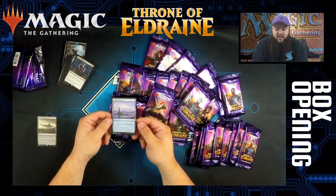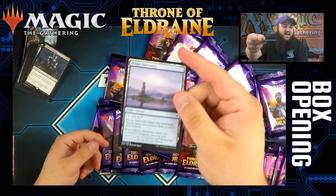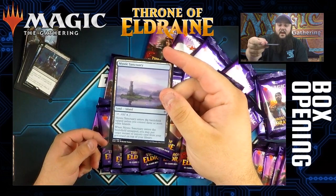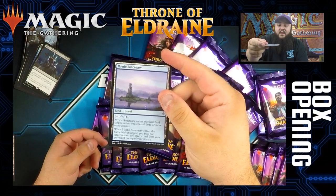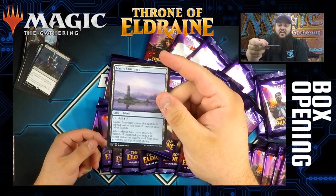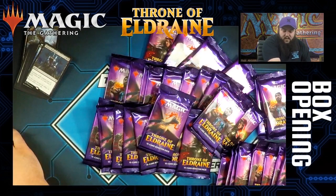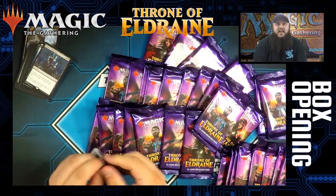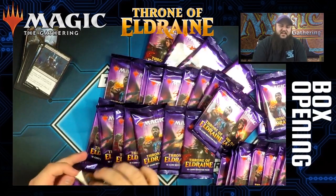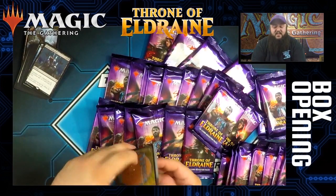Mystic Sanctuary enters the battlefield tapped unless you control three or more islands, and when it enters the battlefield you can put an instant or sorcery from the graveyard on top of your library. Pretty solid — does a lot of work. It's also pauper playable, which is big for some pauper players.